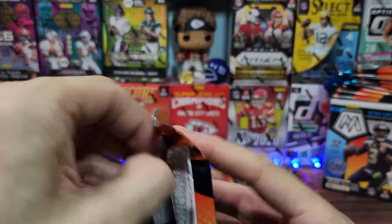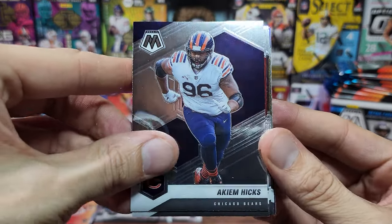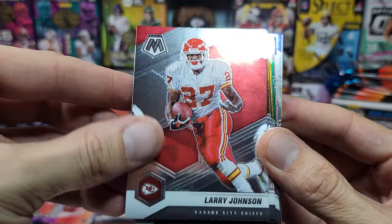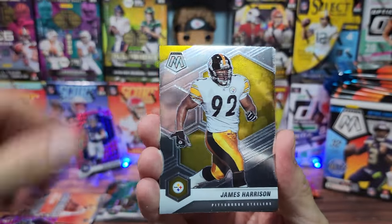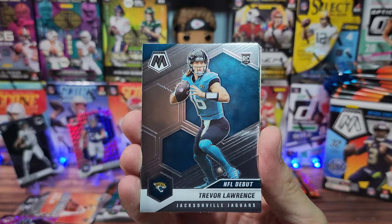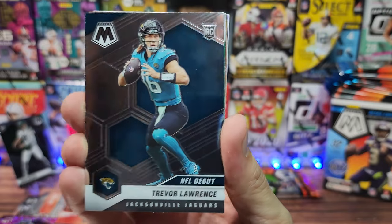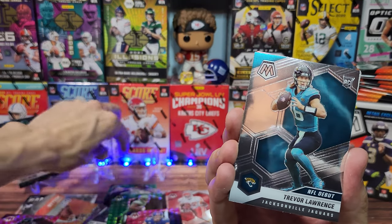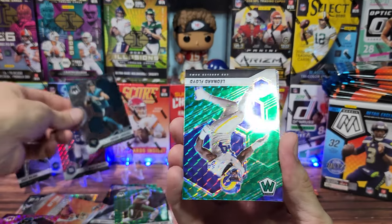Now let's get to the meat and potatoes of this first cello pack and see if we can get something fantastic. Akim Hicks, Larry Johnson for the Chiefs — didn't know he was featured in this product, pretty nice. Darren Waller, James Harrison, Larry Fitz, Big Ben. Whoa — there's a debut for Trevor Lawrence. Unfortunately just the debut — we'd like to remove that portion and have it be a true rookie, but we'll stand up old Trevor.